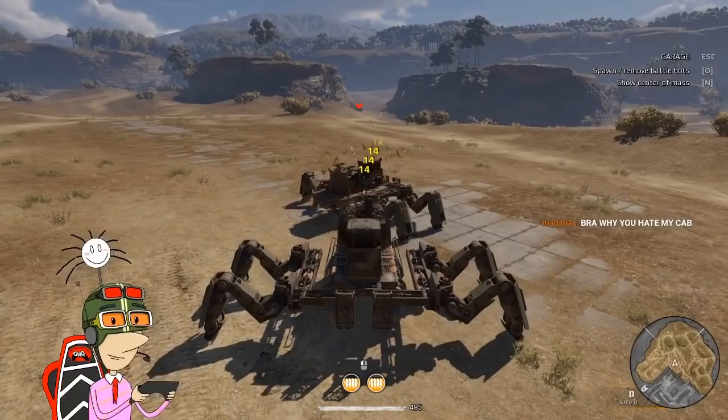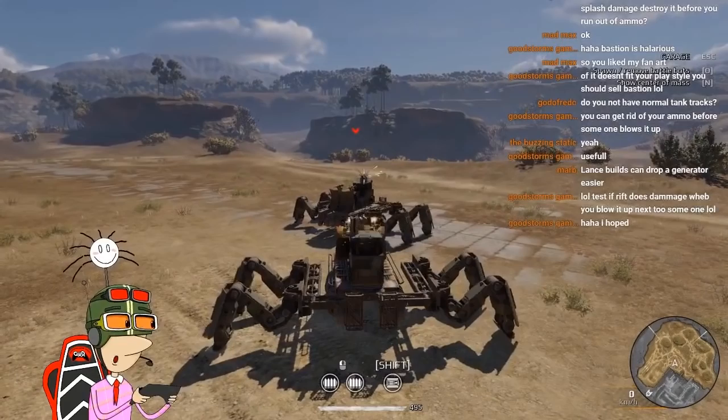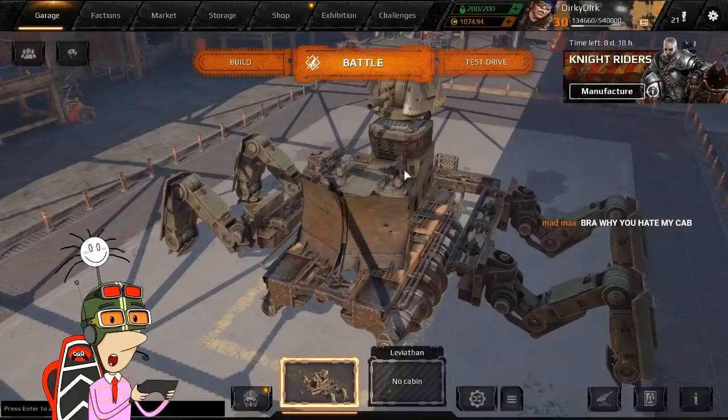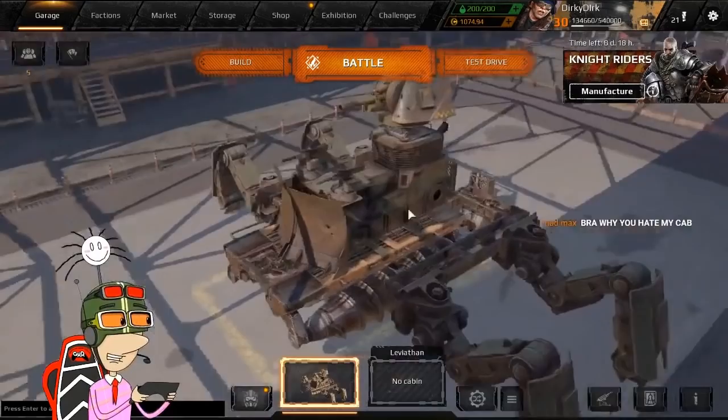Test if Rift does damage when you blow it up next to someone. It doesn't — it doesn't do any splash damage. I'm happy to oblige you and do some testing, but it doesn't. No damage. It does no splash damage. That is all the possible uses of the Rift I can think of right now. I really hope the devs change their mind and make the Rift work with frames or movement parts. I'm not sure — that could break the game, that could make people abuse it in bad ways. What do you guys think?